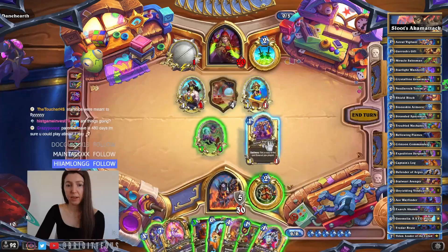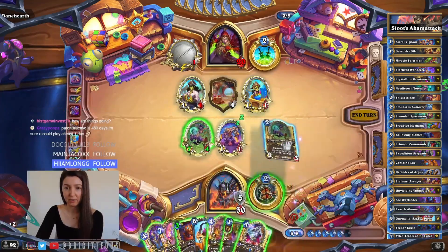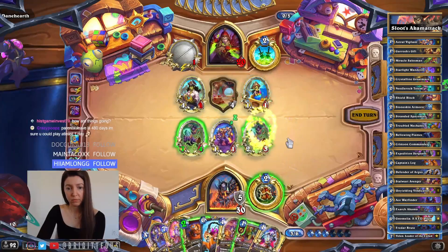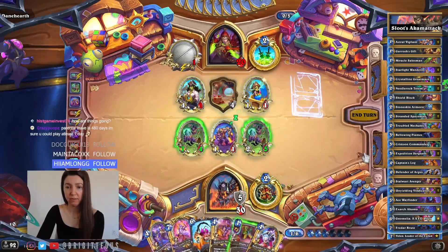This could pick off the four-one. We want to take these off the board so they don't get resummoned, right? And now that we have two on board we could draw for less.